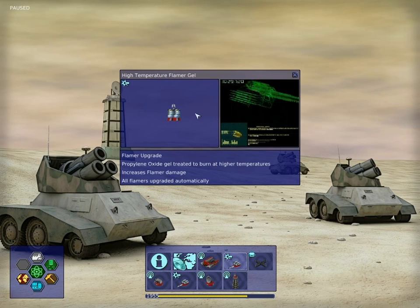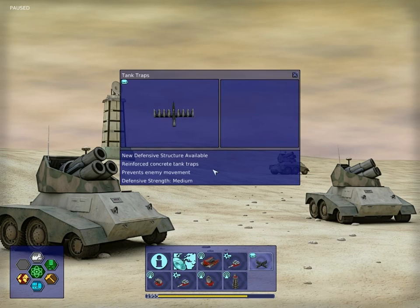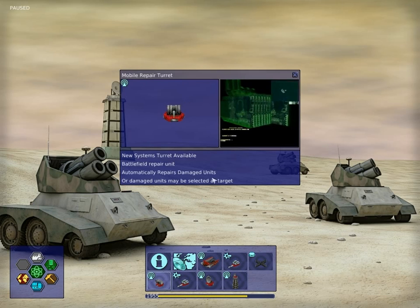Then we've got the high temperature flamer gel, which increases the flamer damage. These tank traps prevent enemy movement — you can place them as obstacles so no enemy unit can move through them. However, they can be destroyed, but basic ground units may not attack them at first sight, so you may have a strategic advantage.